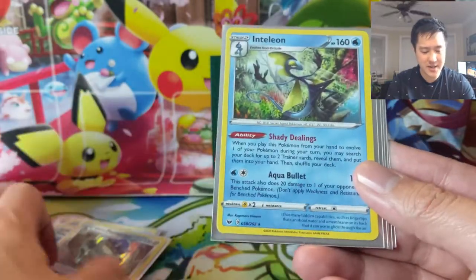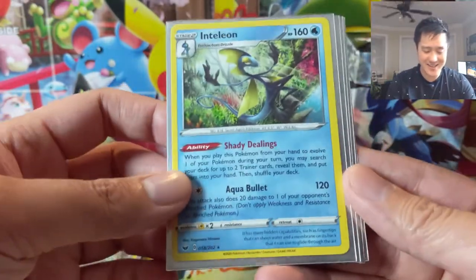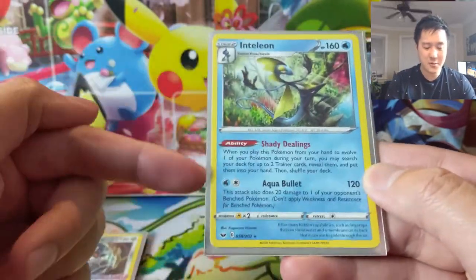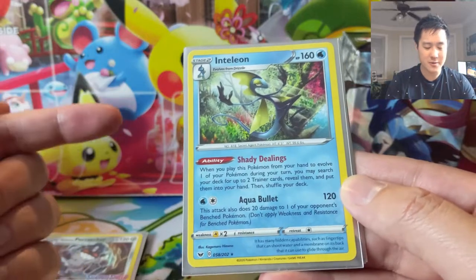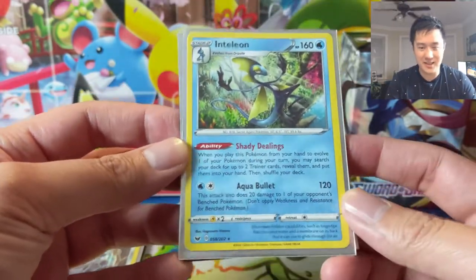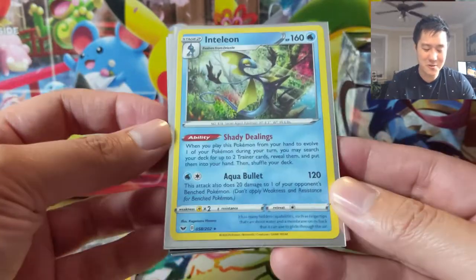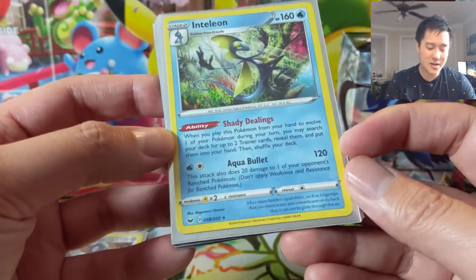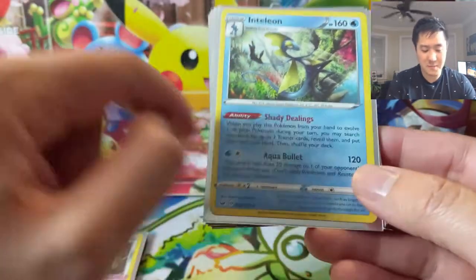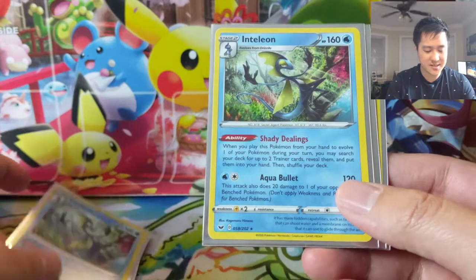I did have Inteleon — it seemed like Inteleon was just ruling the pre-release, so strong. Basically every single time you evolve, when you first evolve to Drizzile, you get to find a trainer — it's basically like Tapu Lele only better. And then Inteleon lets you look for two of them. Aqua Bullet was unbelievably strong at pre-release; I'm not sure how it'll do in constructed, but Shady Dealings is very powerful.